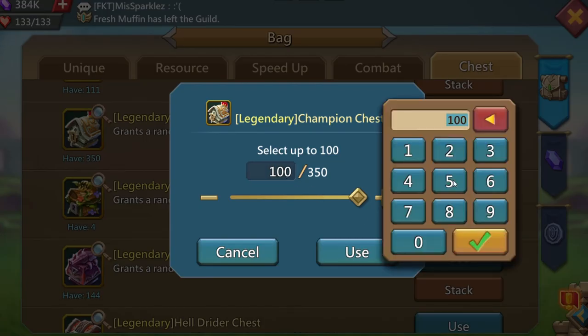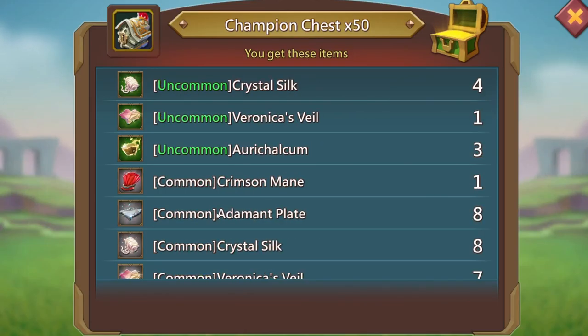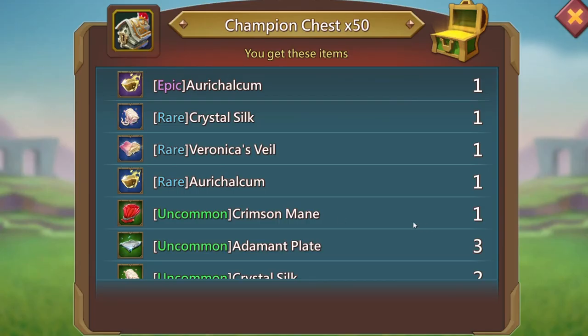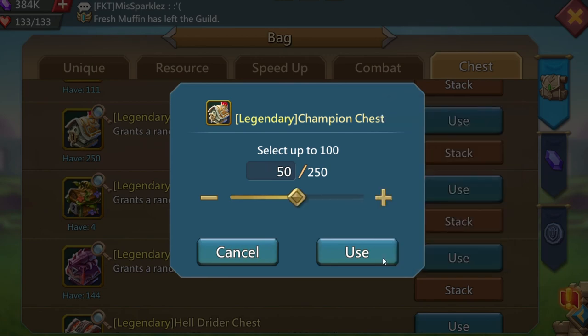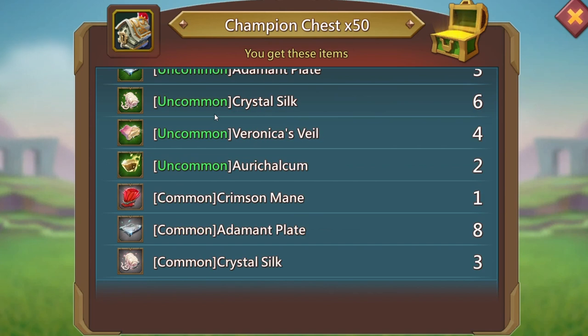Let's do another 50 — just a common. Anytime you get a main with a 50 drop, I'm good with it. Drop another 50 — there's another uncommon crimson main and another common crimson main. Those uncommons add up over time. Drop another 50 — there's a rare crimson main! Let's get that rare in there and we got a common crimson main. These drops are doing great today, I'm loving this $50 pack. Probably the best pack put out by IGG for people trying to upgrade their champion gear.